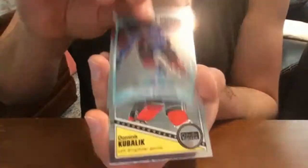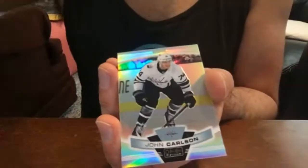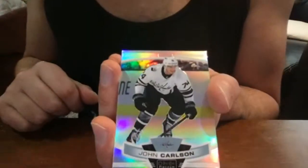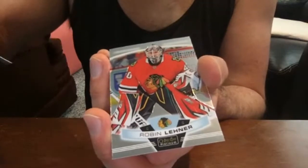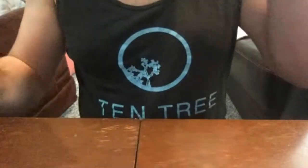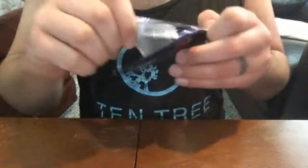Connor Timmins base rookie, Dominik Kubalik rookie retro — he's having a very good year, 30 goals before the shutdown. Oh look here — John Carlson in the all-star uniform: John Carlson all-star rainbow short print. Wow, I can't say I expected to pull two of those. I have no idea what the actual odds are on these all-star rainbow variation cards. Jeff Skinner, David Gustafsson rainbow rookie, Matt Zuccarello, Rasmus Ristolainen.